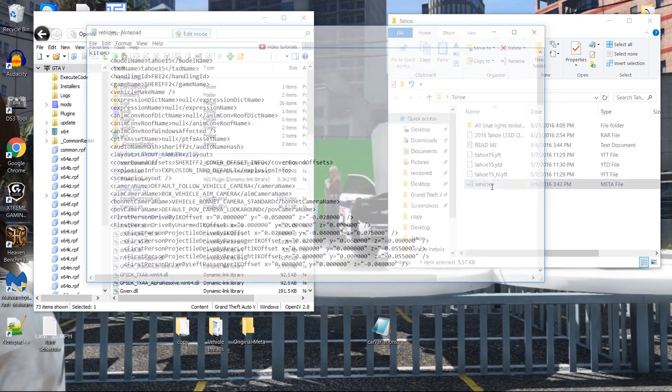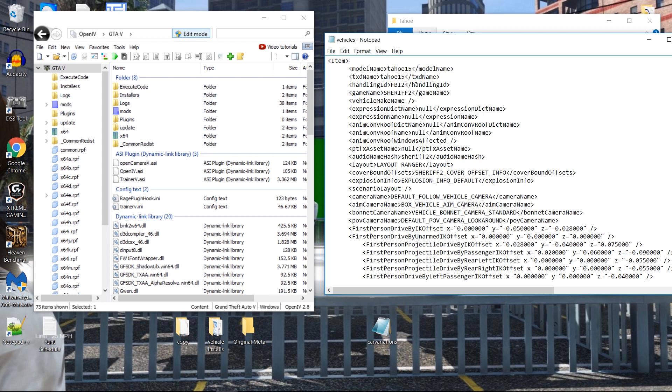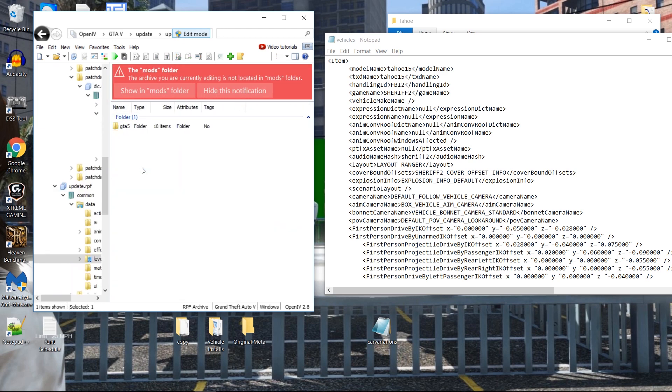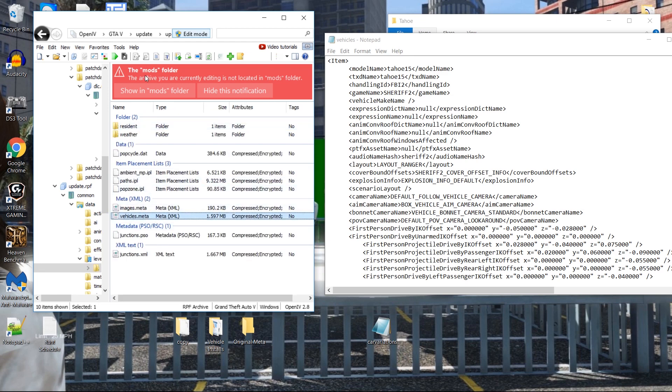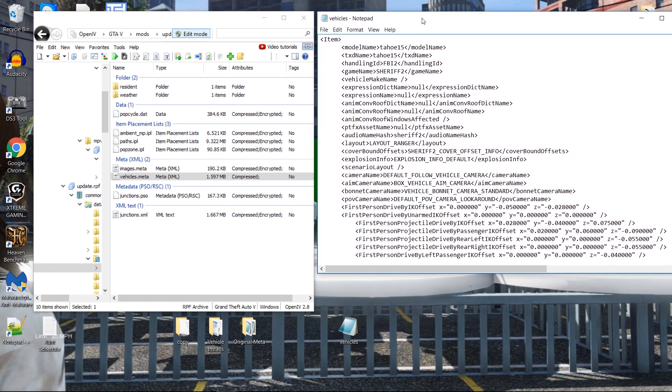Now we need to do the next step: the vehicles meta. Go to vehicles — this one is located the same place every time. Go to update, update.rpf, common data, levels, gta5, and vehicles.meta right here. Show this in the mods folder because that's what we want. I already have this modified from the last vehicle I did — the BX Bugs CVPI. I'm going to go ahead and delete this one and pull down a copy into the original.